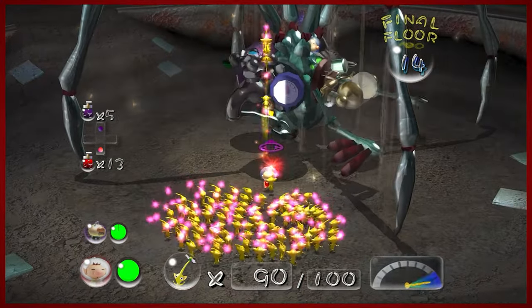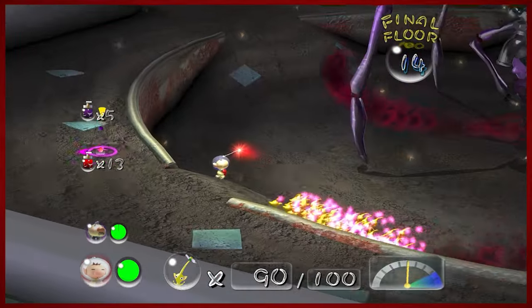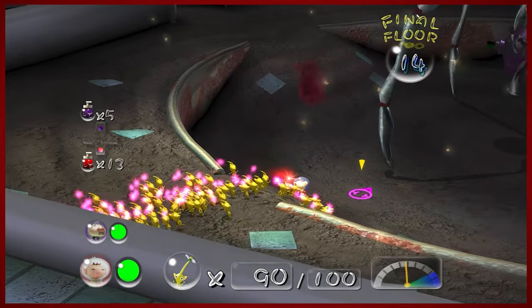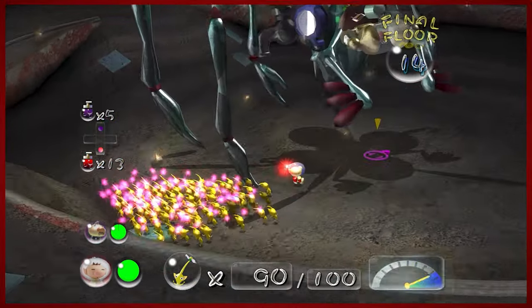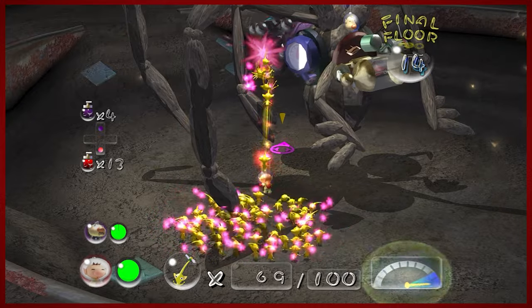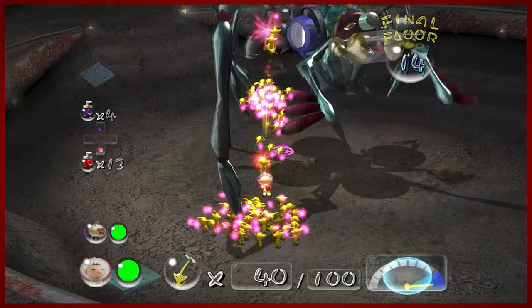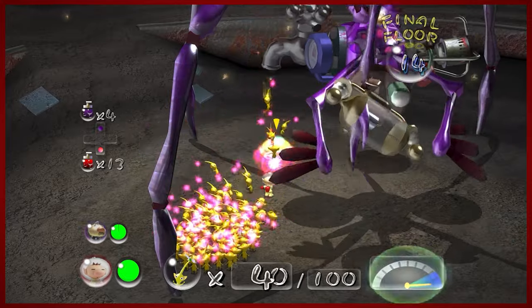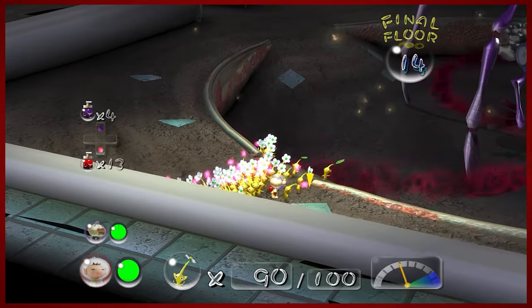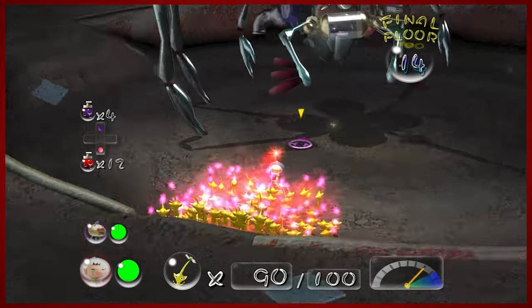This, my friends, is the final boss of the game — the Titan Dweevil. This is rightfully the most difficult boss in the game. It is brutal and not fun in my opinion; everything that can go wrong probably will go wrong. You need to have your yellow Pikmin — it's really the only effective way to manageably kill this thing without going crazy. Trust me on this one. It's why I went back and did things the way that I did.